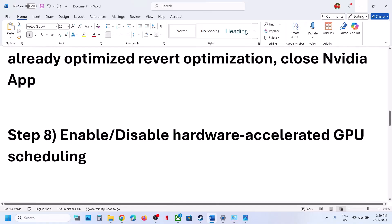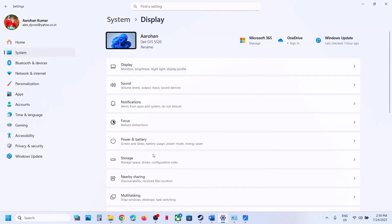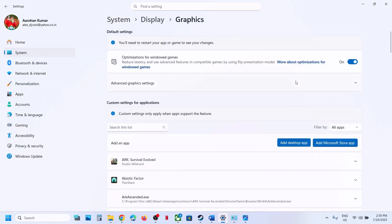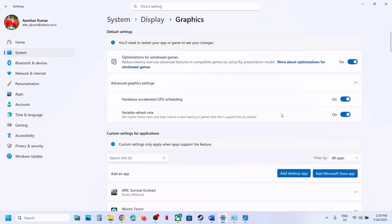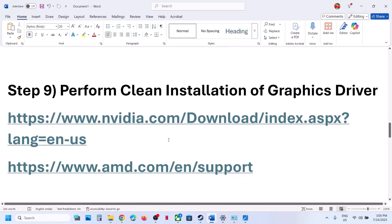The next step is to enable or disable Hardware Accelerated GPU Scheduling. Open Windows Settings, go to System, then Display, scroll down, and click Graphics. Then click Advanced Graphic Settings. If Hardware Accelerated GPU Scheduling is off, turn it on, launch the game, and check. If it's already on, turn it off and check.